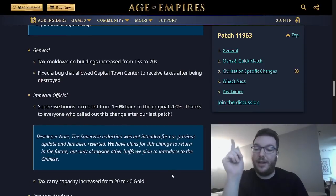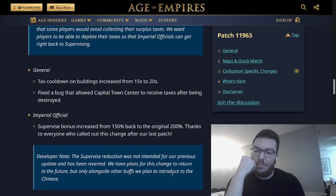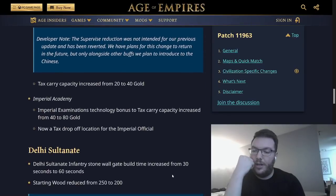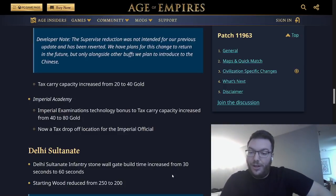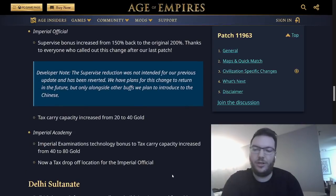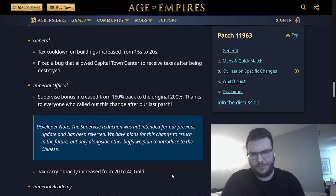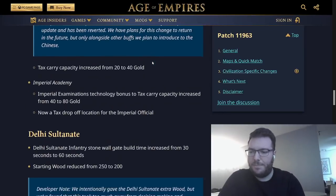Imperial Official supervised bonus increased from 150% back to 200% — good, thanks to everyone who called that out. Tax Carry Capacity increased from 20 to 40 gold. Imperial Examinations technology bonus to Tax Carry Capacity increased from 40 to 80 gold — that is actually huge. This buffs the Chinese early game pretty significantly. If you've got a mill with just eight farms around it, you're going to be stacking up taxes all game, but this solves that problem. The 15 to 20 second cooldown change is not a big deal. Overall, a wonderful change and great buff for China.